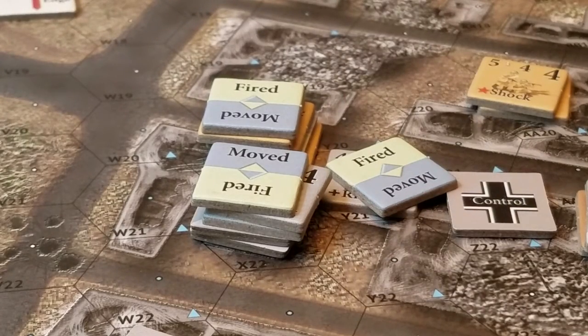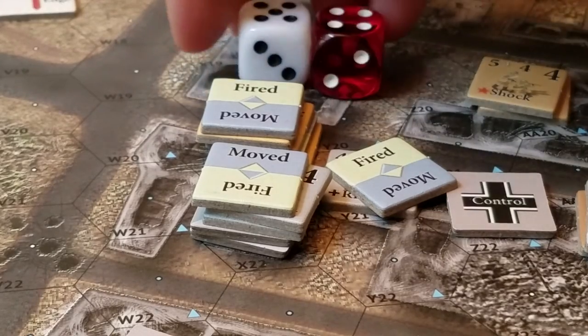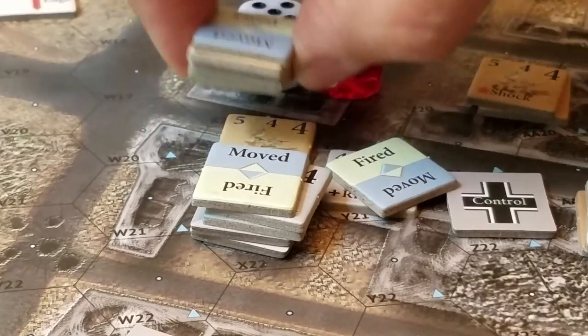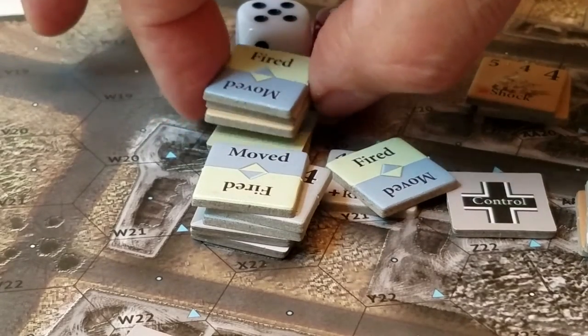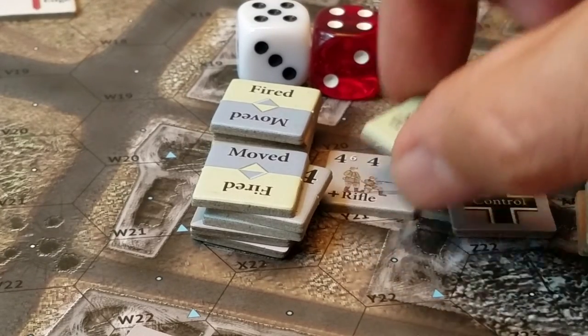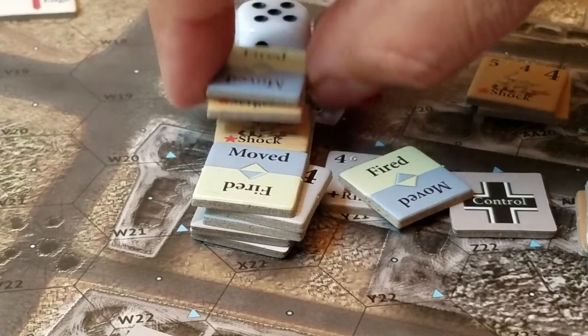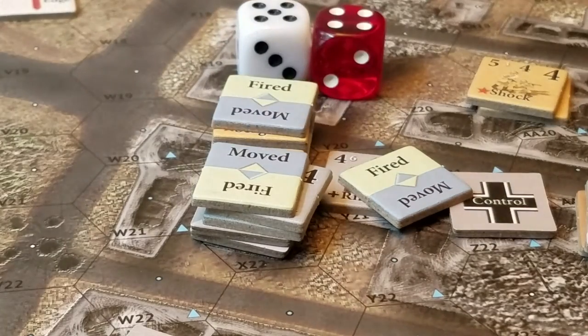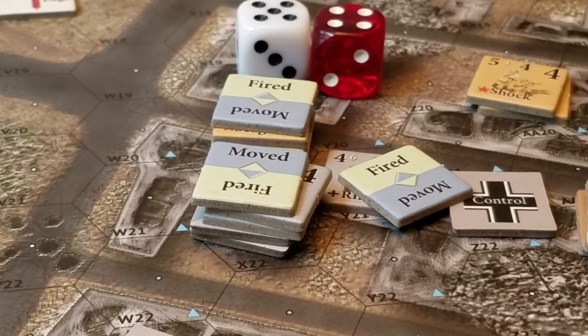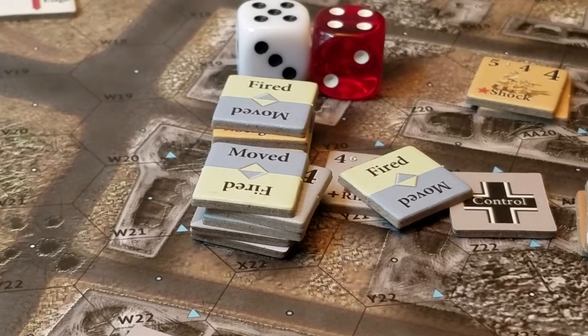Let's roll three dice — I rolled a nine. I'm going to fire at the top squad. It's four factors versus a defensive four — so zero attack — but the terrain adds two, making it a minus two attack.